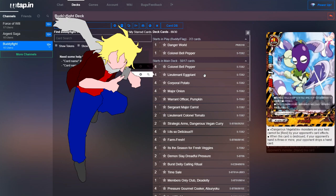Next, we run four Lieutenant Eggplant. All Dangerous Vegetables on your field cannot be rested by your opponent's card effects — that's really important because a lot of good defense spells are rest spells. When this card is destroyed, if your opponent has three or more cards in their hand, they drop a hand card, which fits the godpunk-level disruption theme.